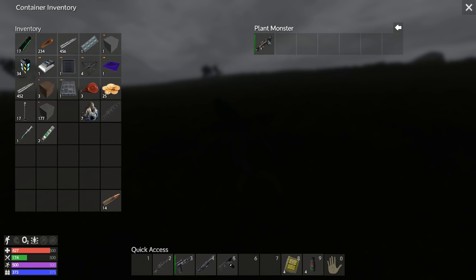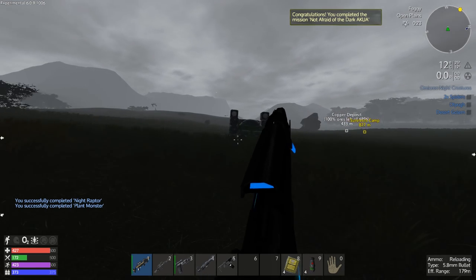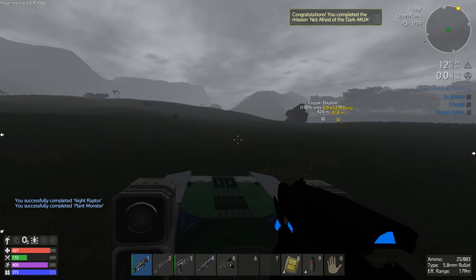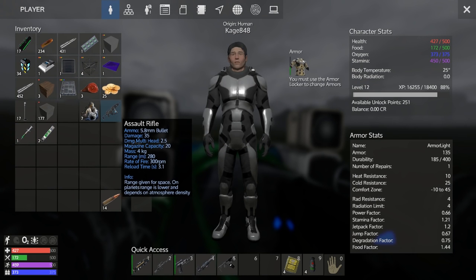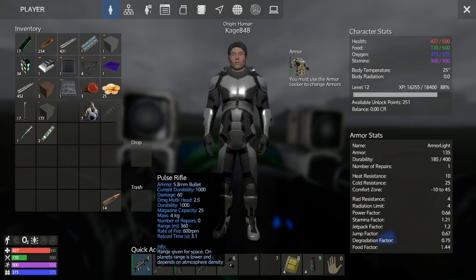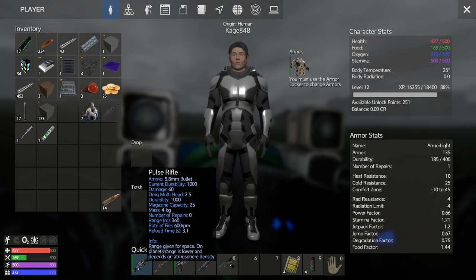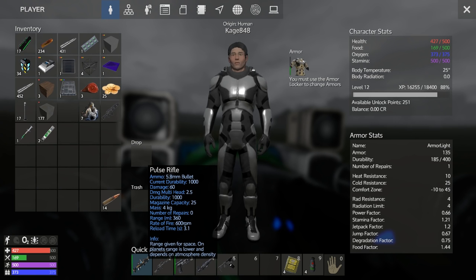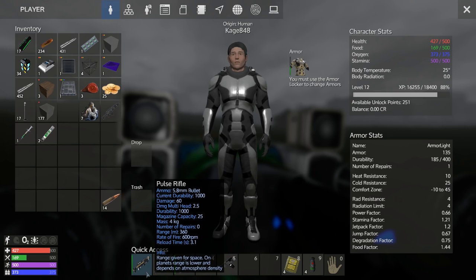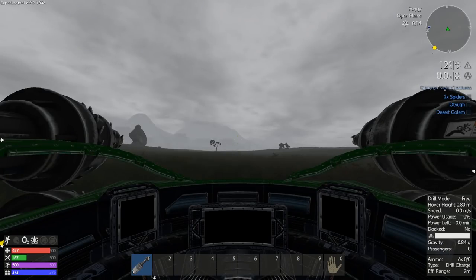Look what we got now, people — pulse rifle! So let's take a look at the difference between these two weapons, because they're pretty frickin' awesome. Wow, this is pretty awesome. The original assault rifle has 35 damage — the new one has 60. Magazine capacity is 5 more, and the range is 280 to 360. Rate of fire goes from 300 RPM to 600 RPM. In other words, this thing's badass.